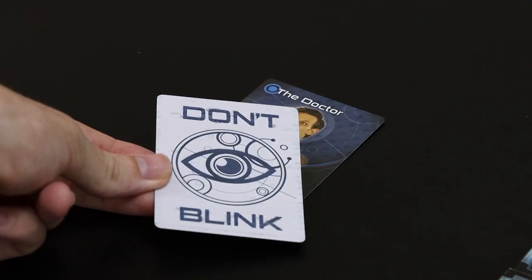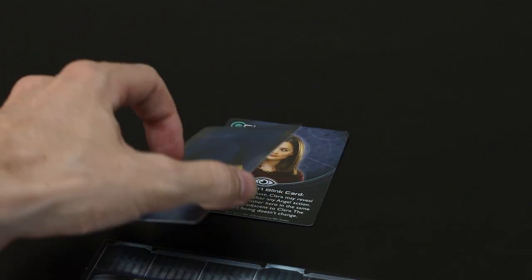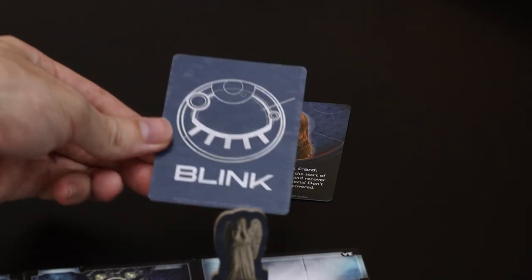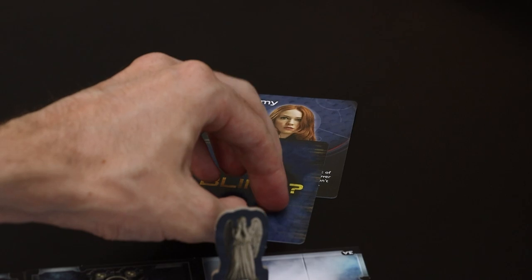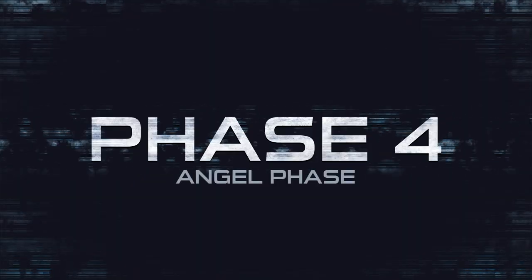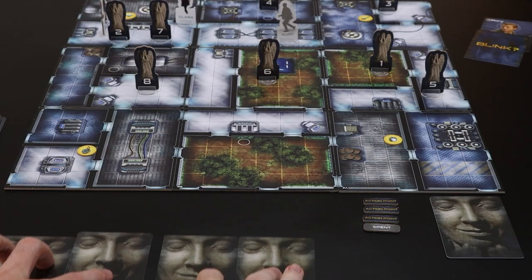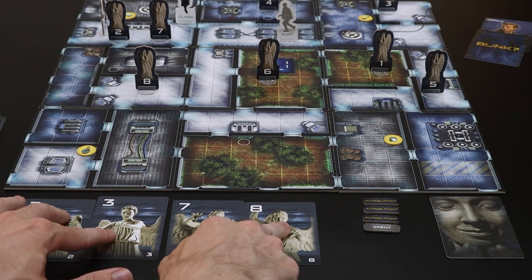Phase three: Hero Card. The heroes will discuss which blink cards to allocate, bearing in mind there are limited Don't Blink cards, and these are removed at the end of the turn if revealed. The heroes do not yet know which angels are deadly and which are harmless.